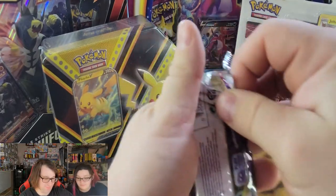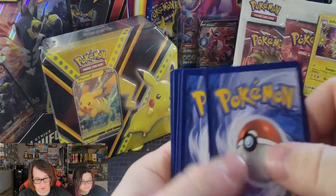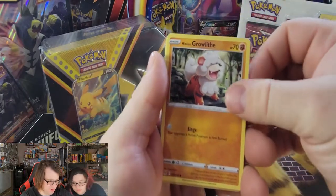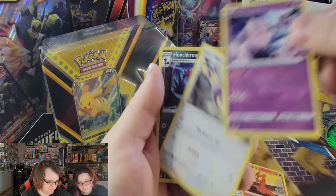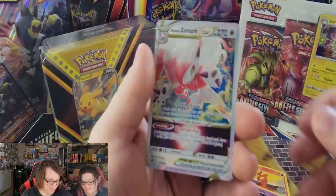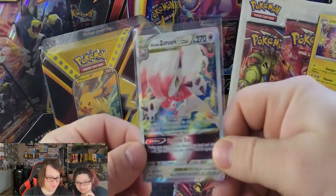Is that Gardevoir? Let's see if we can get anything good. We're planning on opening up more Lost Origins in the future because I really want to try to get that Giratina alternate art. So we got Energy, Toolbox, Bloom, Gastrodon, Hisui Goodra, Growlithe, Lickitung, Slugma, Clefairy, Eevee, Deathfell, Houndoom — which is a reverse rare — and we're starting off with Zoroark V-Star! Very nice. That's a Pokemon from Legends Arceus, which I believe will be in Scarlet and Violet as well. Starting off strong!